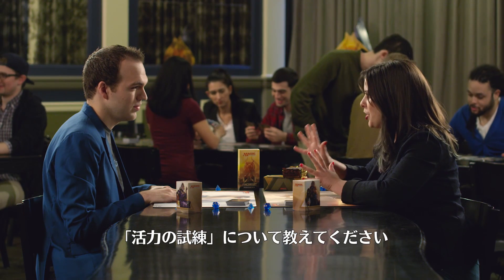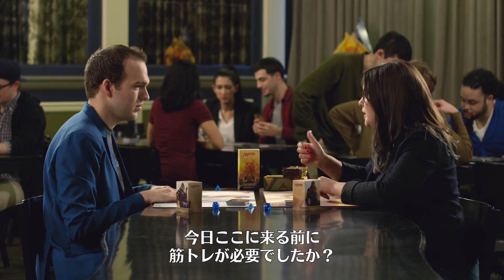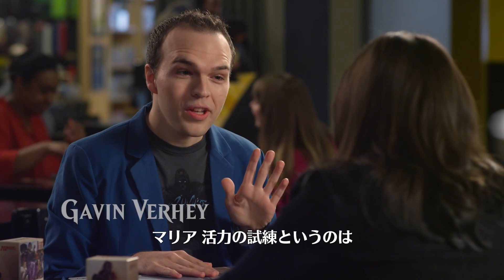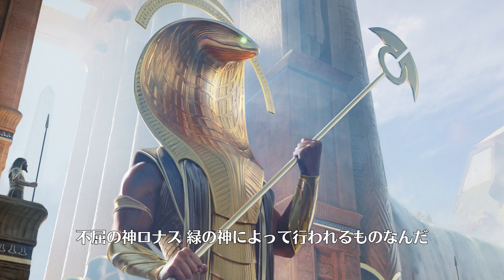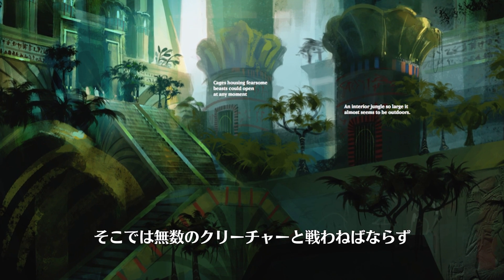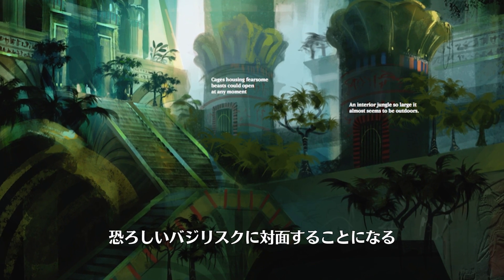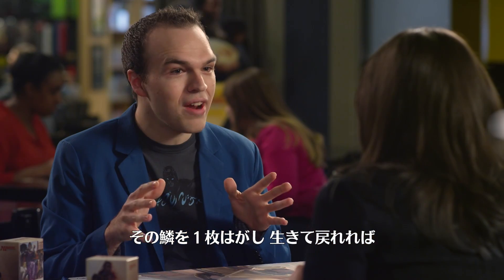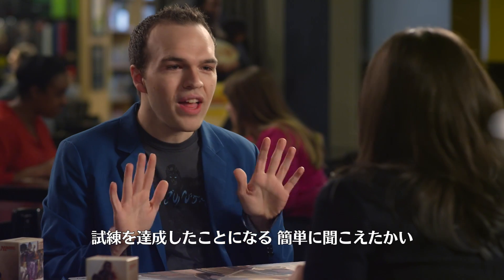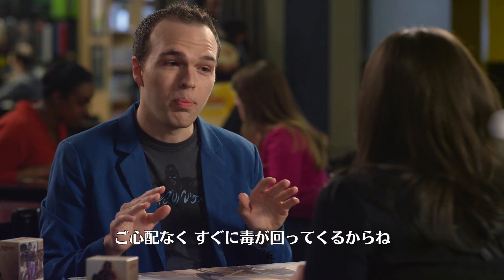Before we battle, tell me more about the Trial of Strength. Was I supposed to have pumped iron before I came in today? Well, Maria, the Trial of Strength is run by Ronas the Indomitable, the Green God. Once you get inside the area where the trial takes place, you have to fight innumerable creatures inside of there, all leading up to a terrifying encounter with the Basilisk. If you can grab one of its scales and get out alive, you've completed the trial. And if that sounded really easy, don't worry, you're poisoned the whole time.